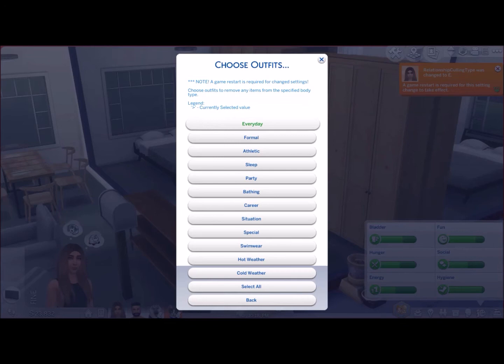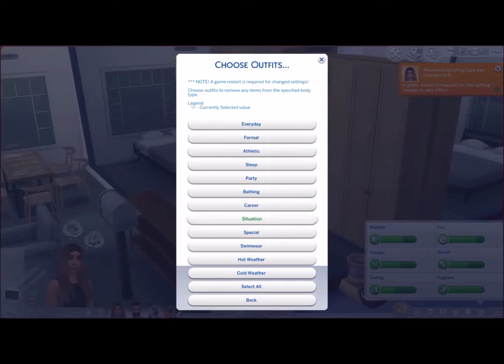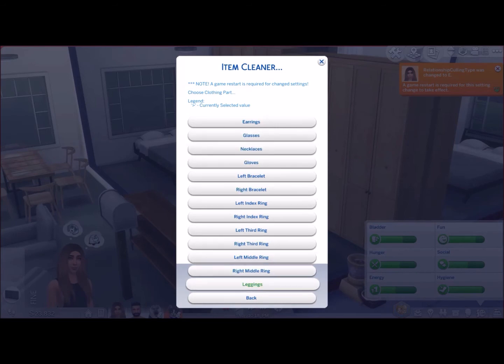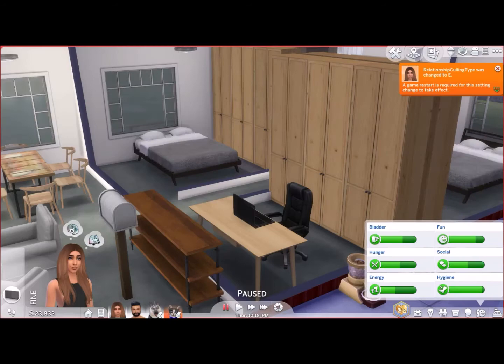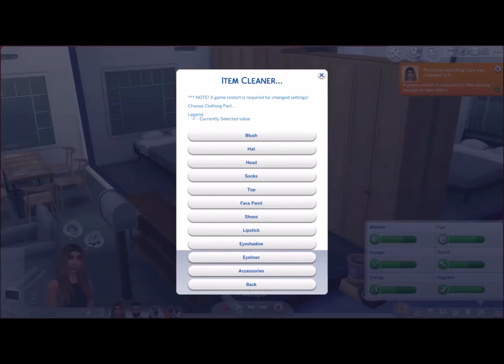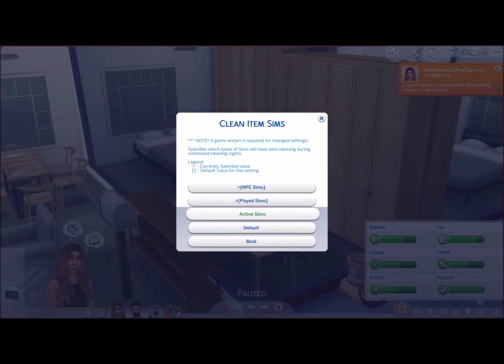'Clean Item Parts' lets you choose outfits and remove any items from specified body parts — you can select blush, headwear, earrings, eyeliner, and more. You can target outfit categories like everyday, party, bathing, and career. Click an item to select it, or unclick to revert. 'Clean Item Sims' lets you specify which types of sims — NPC, played, or active — will have items cleaned during scheduled cleaning.